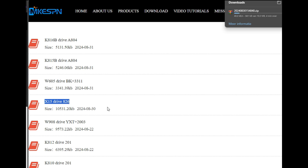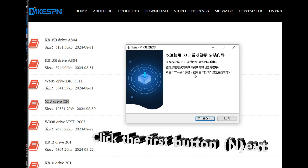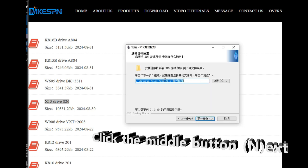Hover over the download section and click on the driver download. Download it and open the software. You will see the installer is in Chinese but there is also a letter on the buttons.